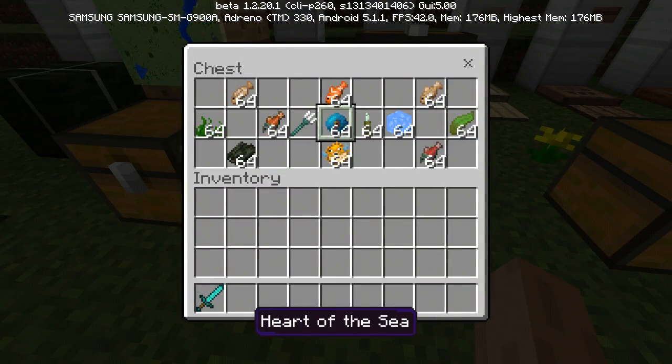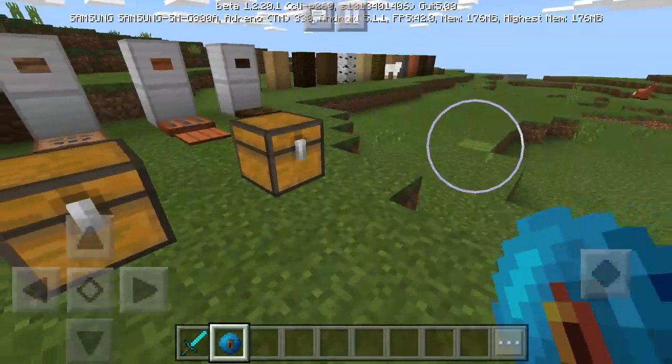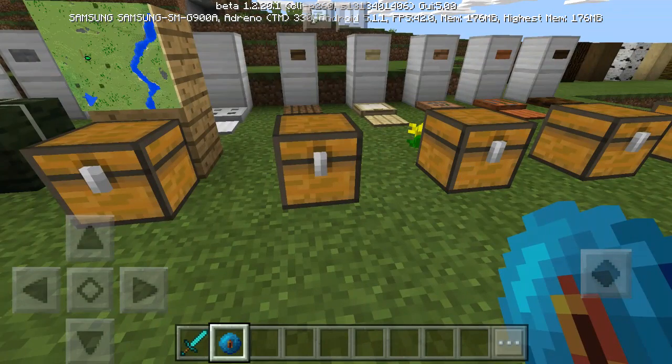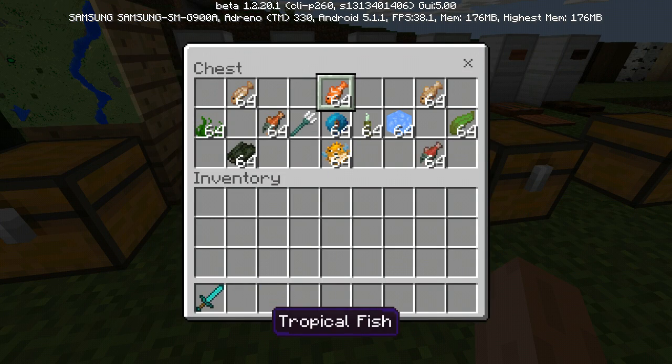This one is the Heart of the Sea. It doesn't really do anything right now, but I think they're going to implement something with it — you'll have to hear from the developers soon enough. And these are tropical fishes — you can see there's a puffer fish and a tropical fish that looks like a clownfish.